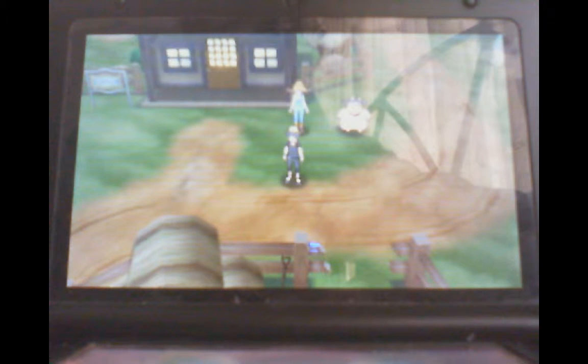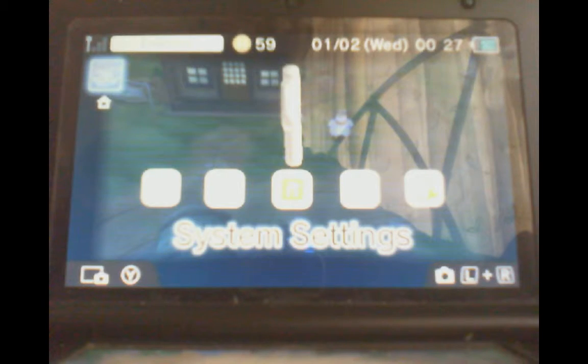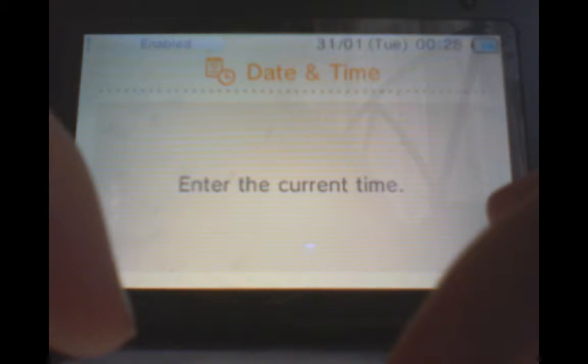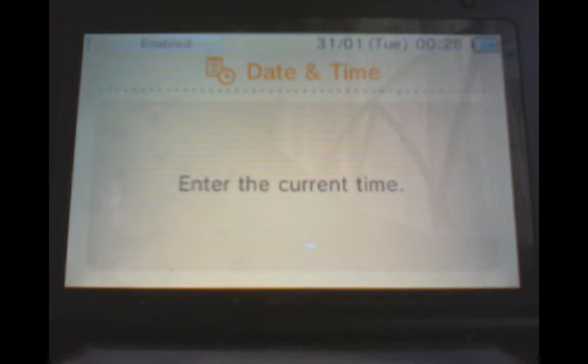Go to Home, then System Settings. I forgot to turn the volume back on. Wait for it to load up — all the settings. Go to Date and Time. Set the date first: you want it to be the 31st of the 1st. The time being 2359, but you can do 2358 if you're not confident in your speed and you want a little bit of extra time.